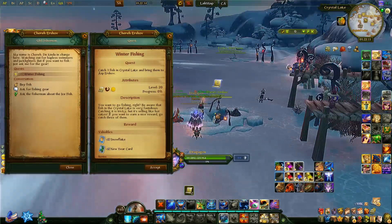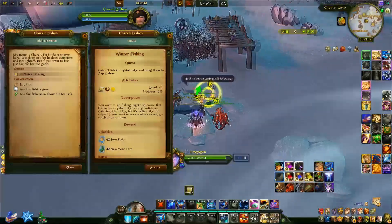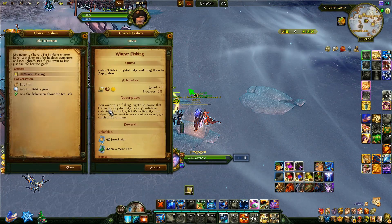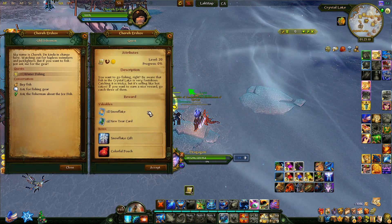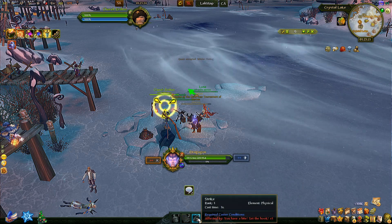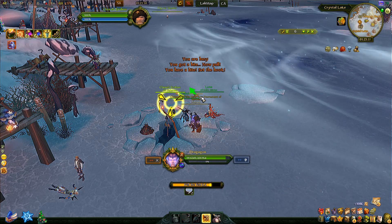Winter fishing is a pretty easy quest now. There are a few spots you can do winter fishing, with no difference between spots. The quest has been nerfed from 5 fish to 3 for completion, giving 3 snowflakes, 5 new year cards, a snowflake gift, and a colorful pouch. You start by throwing the bait with number 2, do one strike when it pops up, then spam the net — it's full RNG whether you get a fish. If it fails, do it again; if it completes, that's one out of three.